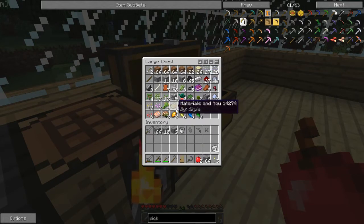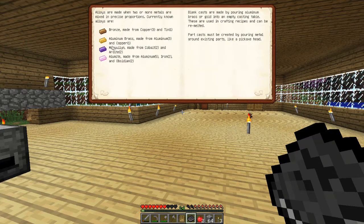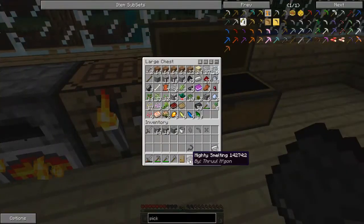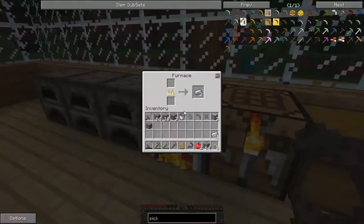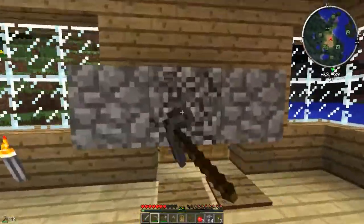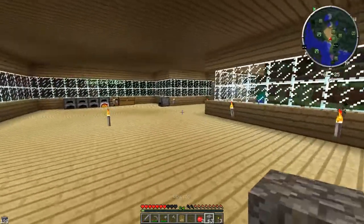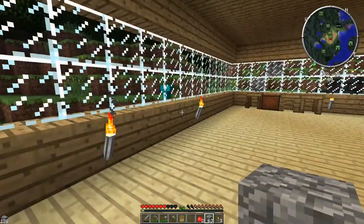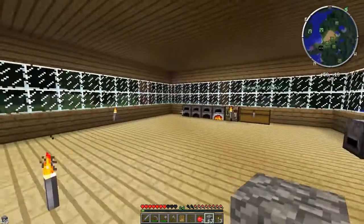In order to make the casts, we need to read the mighty smelting book and find that aluminum brass is three aluminum and one copper. Where is my aluminum? I've got some — one, two, three. And one copper. Pop the iron away and hopefully I can sneak quickly out, pop in the aluminum and copper, sneak back. That'll cook up and we can start making some casts. Of course we need more wood, so I'll come back when it's daytime.